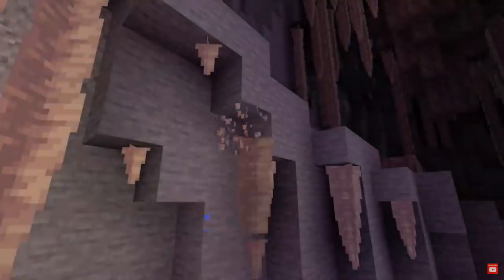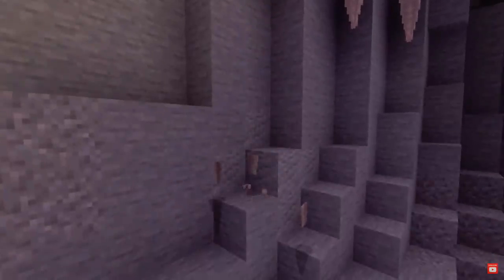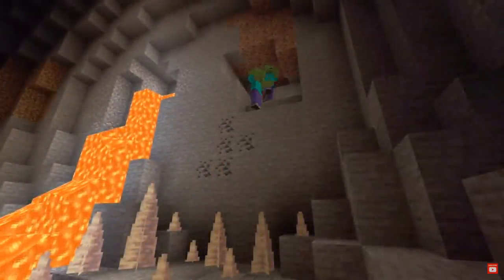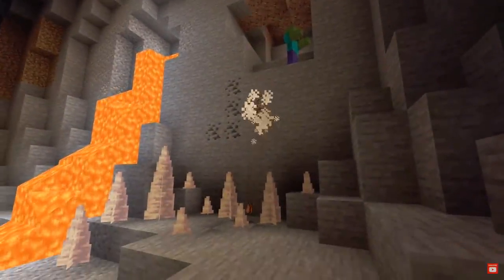I think the way the artists put it into Minecraft works quite well, and of course there are some mechanics surrounding this. You can see that someone destroyed the block up top and the Dripstone fell down. And unfortunately for this zombie, if you fall on these Dripstones you will get hurt.